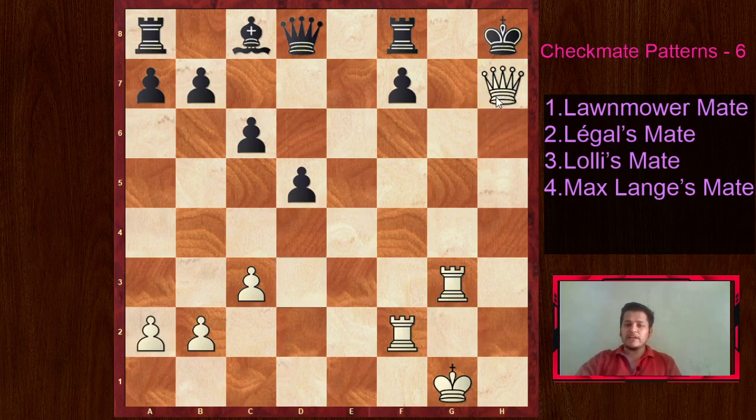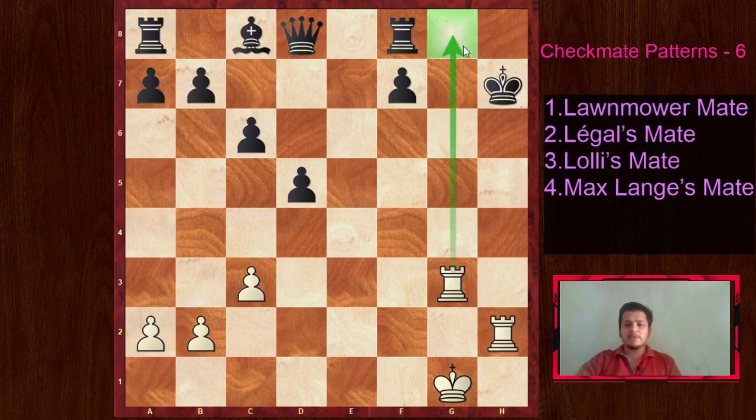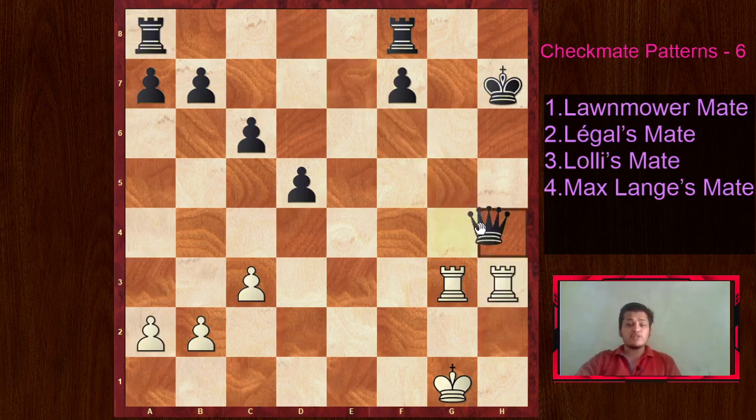It starts with Queen takes H7 check. Rooks enjoy open files - one rook already has an open file and we need another open file for the second rook. We sacrifice the queen to open up the H file. As the well-known saying in chess goes, what leaves the board doesn't matter - what is present on the board matters. Even if we lose a queen, it doesn't matter if we are going to checkmate the black king. Then we bring Rook H2 check. Now the G file is controlled by one rook and the H file by the other. Even if he tries Bishop H3, we take with the other rook. This is the technique of checkmating with two rooks - the rooks should be placed on different files or ranks. This was the basic concept of lawnmower mate.